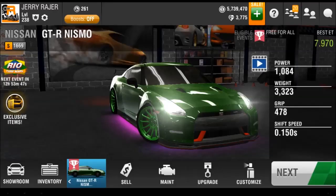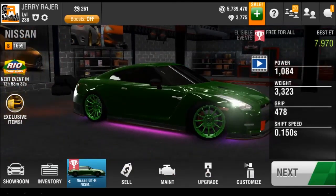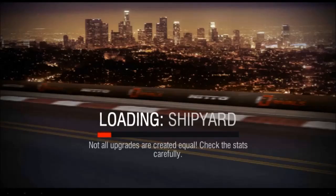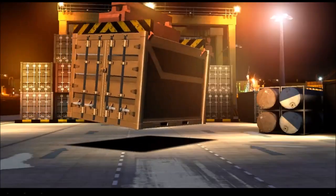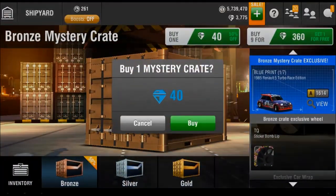Hello folks, Jerry here and welcome back to Racing Rattles. Today we're going to be opening some more bronze crates to find the Nismo because we're currently on 6 out of 7 blueprints. We opened about 60 crates and it's time to finish this car — we're going to keep opening until we get a blueprint, hopefully instantly.